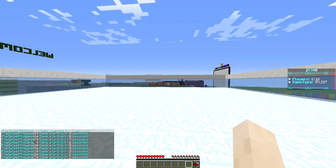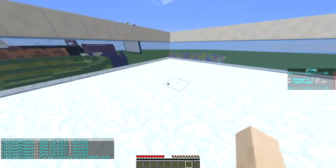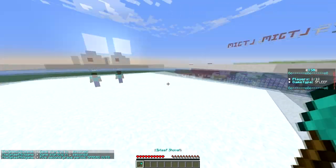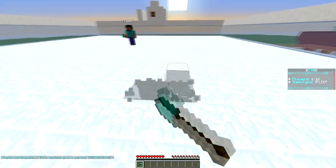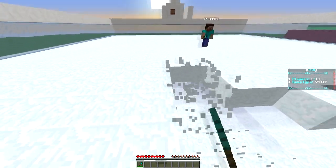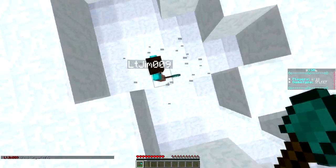The game is about to start and there is a five-second grace period where players don't have any shovels, giving them time to run away from the spawn point. Then you receive a spleeth shovel and can play spleeth as normal.